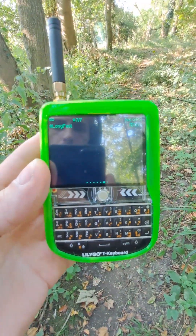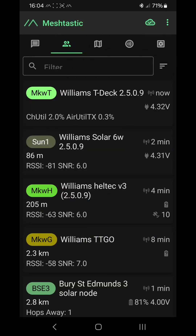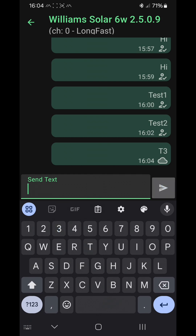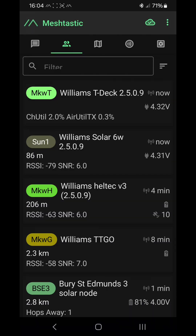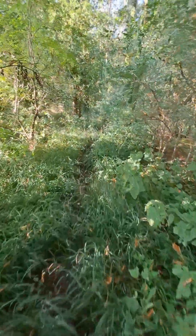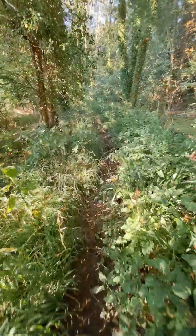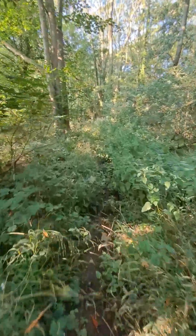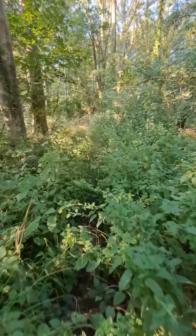Shall we do another ping? Let's see - oh, request a position, that's not the right one. Direct message test three, I'll just type T3. It's now saying 86 meters. Let's keep on going. I've got quite a few different devices: the T-Deck, the Heltec V3, and then a LilyGo TTGO. That seems to give the best signal-to-noise ratio - I don't know why, but it's 6 dB higher than the rest. I quite like the LilyGo TTGO, it's quite a nice device.